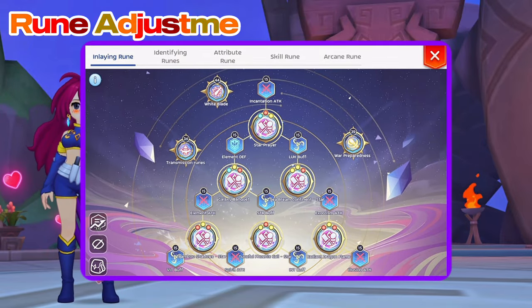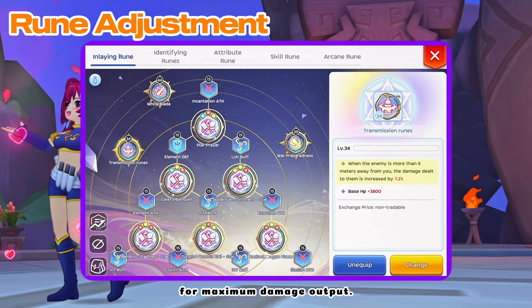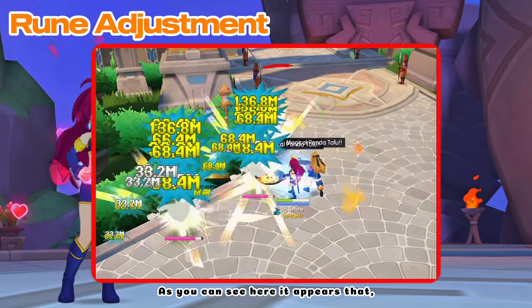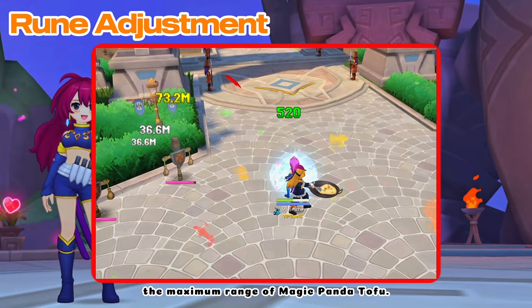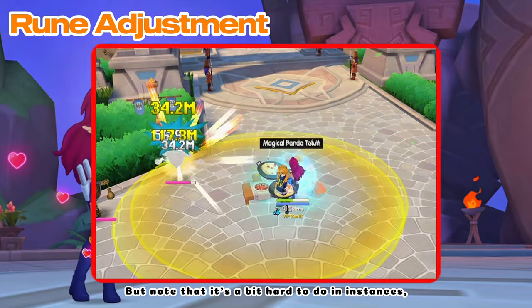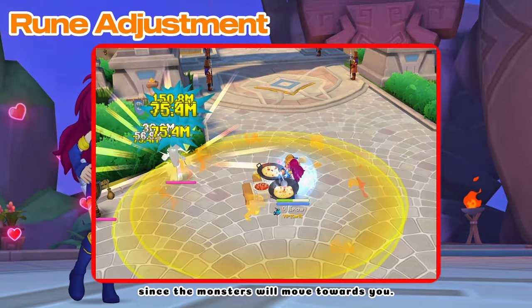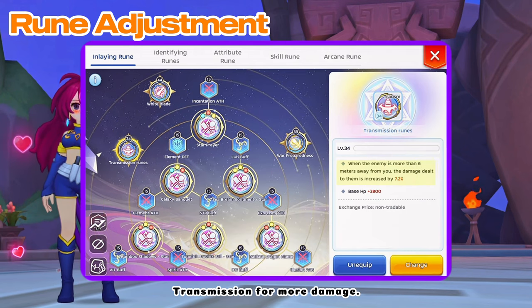As for arcane rune adjustment, I equip Transmission Rune instead of Tai Chi for maximum damage output. It appears that the damage increase from the Transmission Rune takes effect as long as you use the maximum range of Great Magic Panda Tofu. But note that it's a bit hard to do in instances since the monsters will move towards you. So either use Tai Chi for defensive or Transmission for more damage.